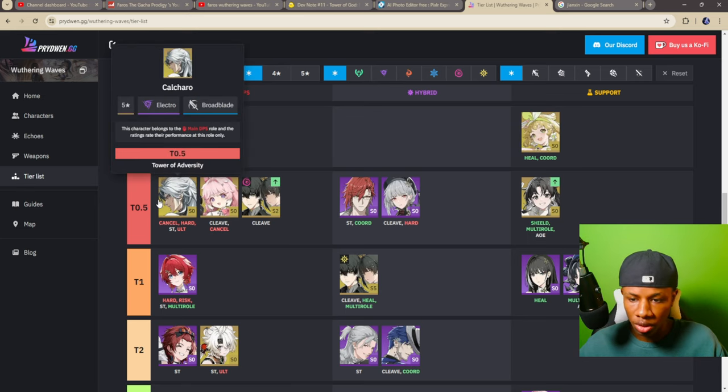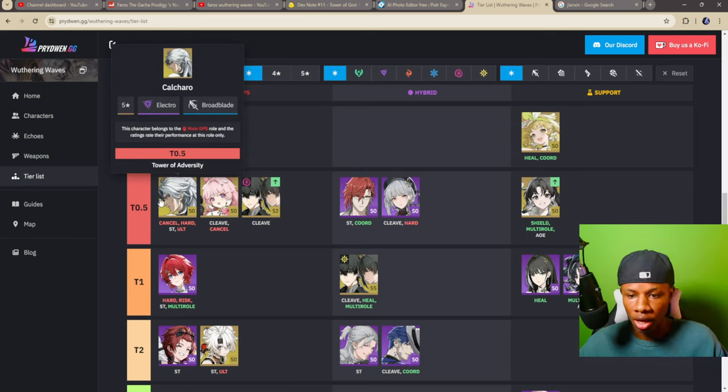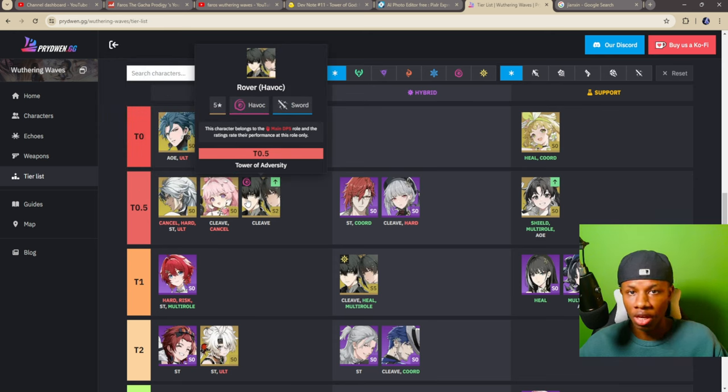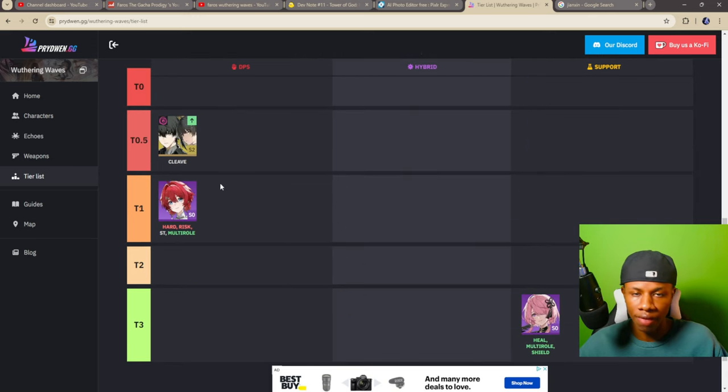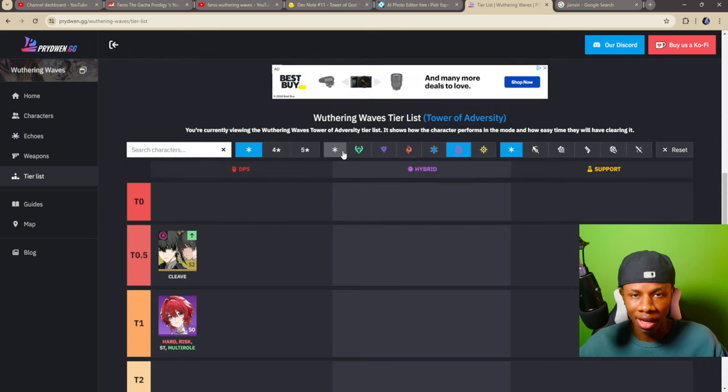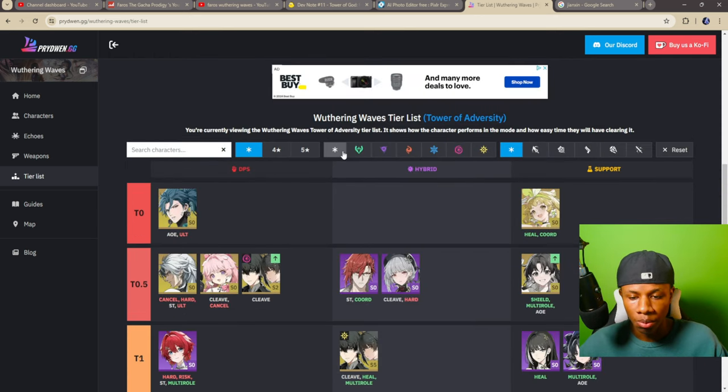In S tier we have Calcharo, Encore, and Havoc MC. I made a video about Havoc MC — he is absolutely crazy, and the fact that we can get more copies of him makes him even more insane. He's by far the best Havoc DPS unit in the game. He might get power crept in the future since the Havoc element only has three characters right now.